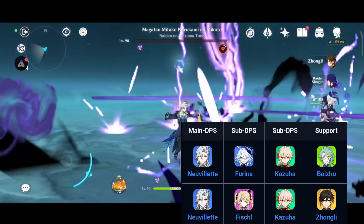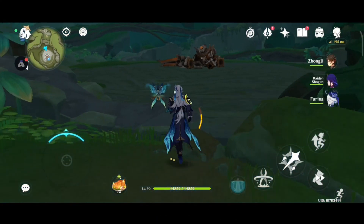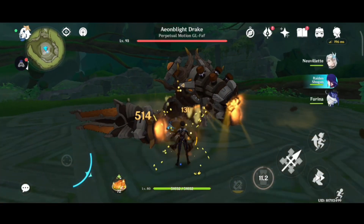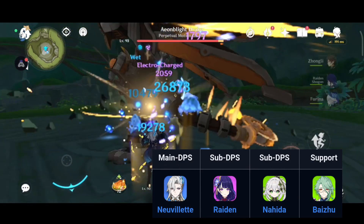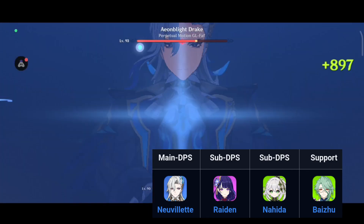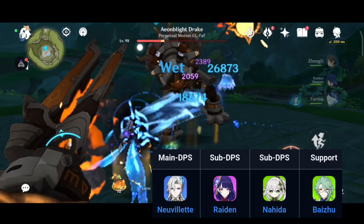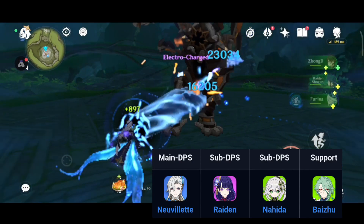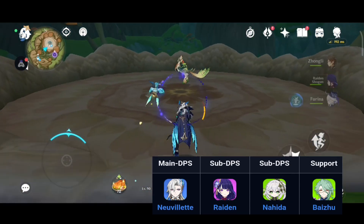The second team category is the hyper bloom team, which contains DPS new wallet, sub-DPS Raiden Shogun, sub-DPS Nahida, and support Baizhu. This team focuses on the most versatile elemental reactions — hyper bloom and aggravate. To do more aggravate and electrocharged damage simultaneously, you can also use Fischl and Yae Miko instead of Raiden Shogun, keeping Baizhu for extra protection.